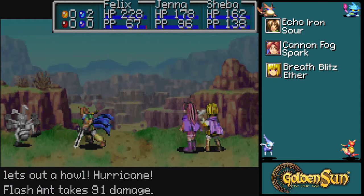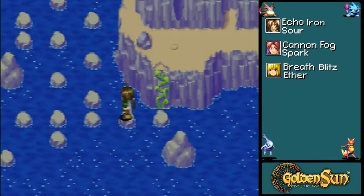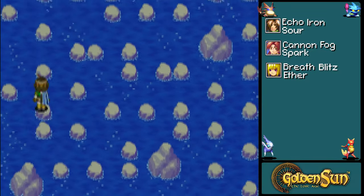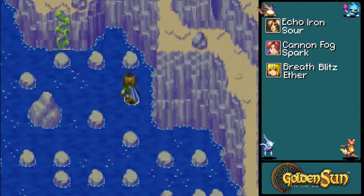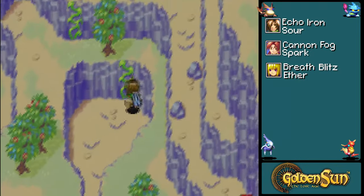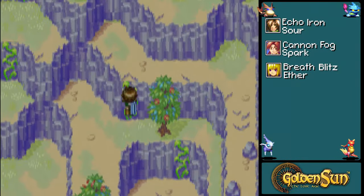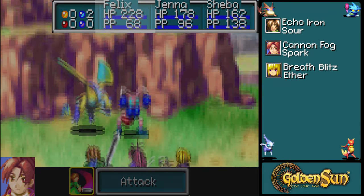I'm gonna go back and see if there's anything to find on this hopping puzzle. There is — I thought there was no way to get it, but technically there wasn't until I pushed that big rock down. One nice thing about those jumping puzzles is you won't get attacked while you're on one, so you don't have to worry about wyvern chicks and flash ants.